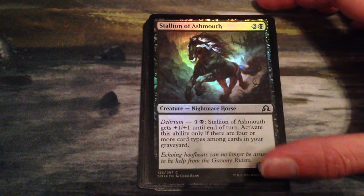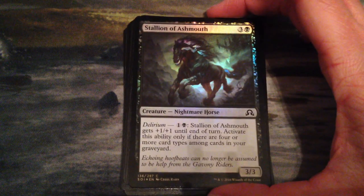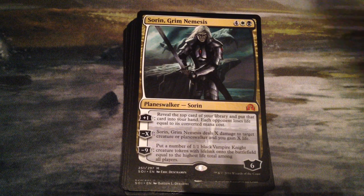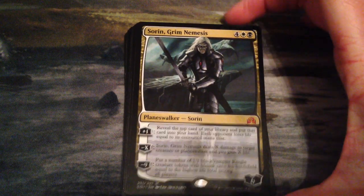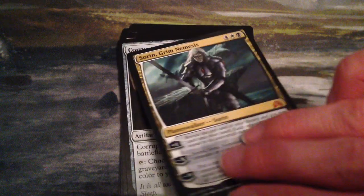Alright, let's start with my foil, in order of how I pulled them also. So I got Stallion of Ash Mouth foil — it's cool. And then I pulled Sorin, Grim Nemesis. That was my very first pack, actually — it was before the foil. My first pack opened Sorin, so that was awesome.